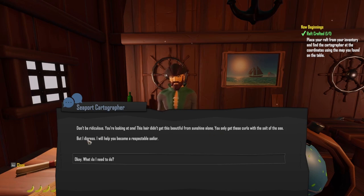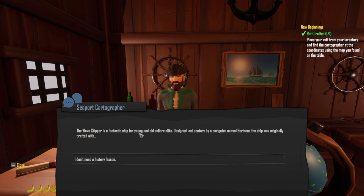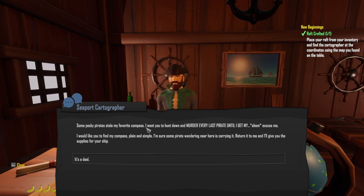You only get these curls with salt of the sea! But I digress — I will help you become a respectable sailor. First, a sailor doesn't sail a dingy old raft. You'll need a proper ship — why not go with the Wave Skipper? You'll need lots of materials crafted, and I'll give you supplies if you do something for me first — quid pro quo. Some sneaky, pesky pirates stole my favorite compass. Find the compass — plain and simple. It's a deal!